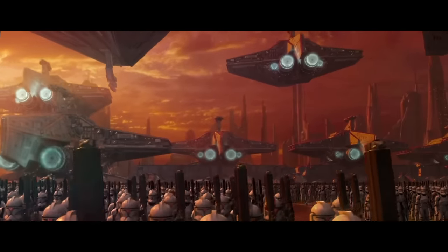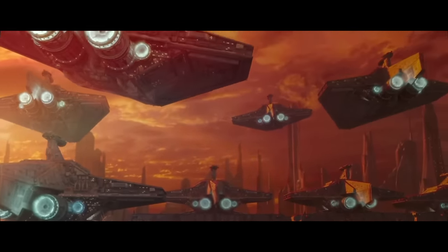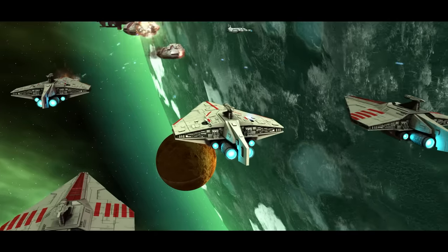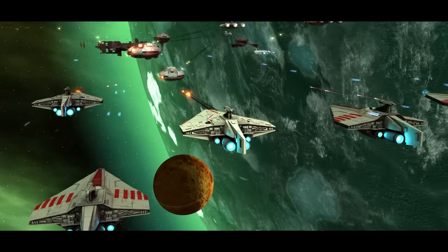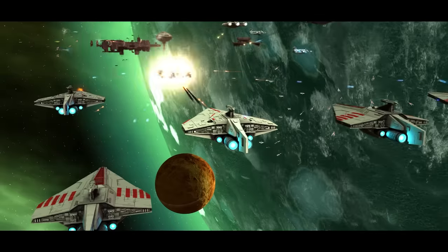The Acclimator, often referred to as the Republic Assault Ship — including in the Essential Guide to Warfare — is one of the most interestingly designed ships in all of Star Wars. Appearance-wise, it's nothing really special, though there are a few things I want to talk about, especially that back fin. But function-wise, there aren't many ships that sit in the same category.